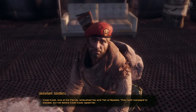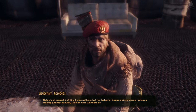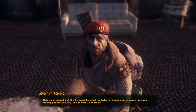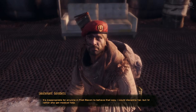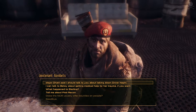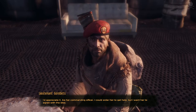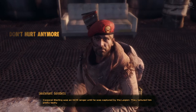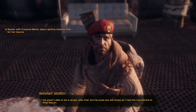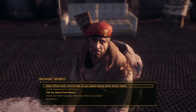What happened to Betsy? 'Cook Cook, one of the fiends, ambushed her and Ten of Spades. They both managed to escape, but not before Cook Cook raped her. Betsy shrugged it off like it was nothing, but her behavior keeps getting worse — always making passes at every woman who wanders by. It's inappropriate for anyone in First Recon to behave that way. I could discipline her, but I'd rather she get medical help.' I could try to help. 'I'd appreciate it. As her commanding officer I could order her, but I want her to agree with the idea.' And Sterling? 'Corporal Sterling was an NCR ranger until he was captured by the Legion. They tortured him pretty badly — he wasn't able to be a ranger after that, but his eyes are still sharp, so I had him transferred to First Recon.' Less ranging about and more shooting — pragmatic. I can admire that.